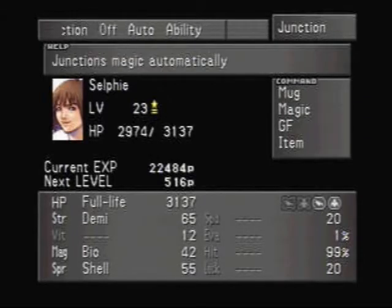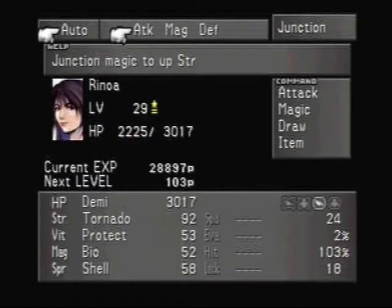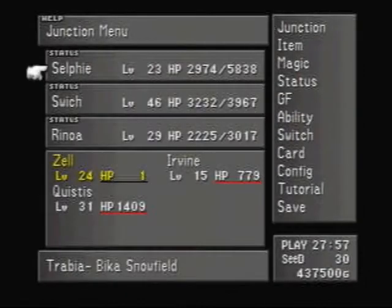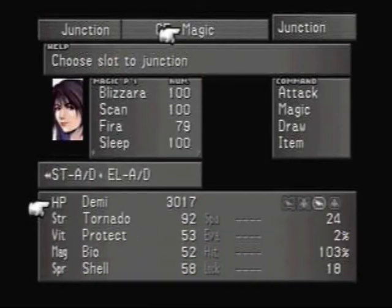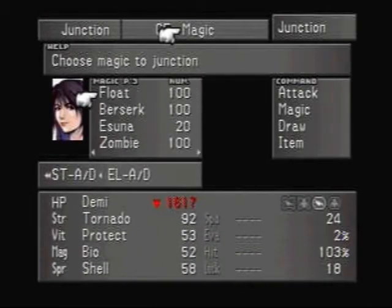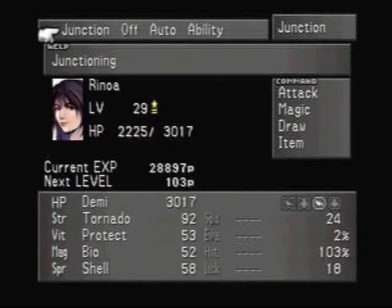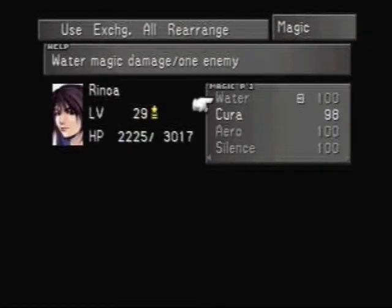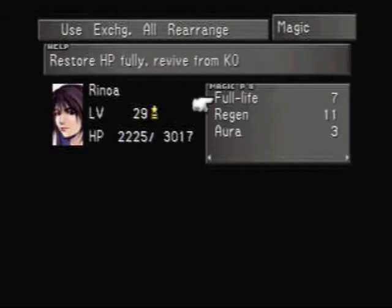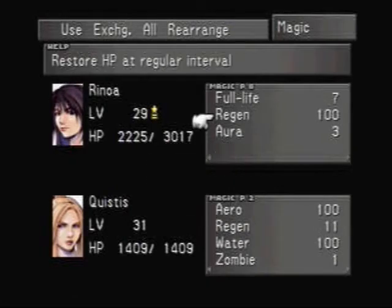If we auto-junction here — look, it jumped up her hit points about 2,000! That's awesome. We want to do more of that. Something's wrong there though, because hers definitely should have jumped up. She doesn't have a hundred Regens, so that's why. That makes perfect sense. We'll have to exchange some of her magic with somebody else. I try not to show too much of this, but we've got to show some of it so you get the feeling for how the game works.